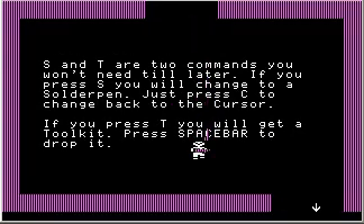S and T are two commands you won't need until later. If you press S, you'll change to a solder pen — what most people today would call a soldering iron. Press C to change back to the cursor. Let me demonstrate: if I drop the key and press S, now we're a solder pen — that blue thing is supposed to be a soldering iron. Press C to change back into the cursor, the little human-shaped figure that walks around. If you press T, you get a toolkit. Press spacebar to drop it. You can summon the toolkit on command by pressing T, so I'll just leave it there.